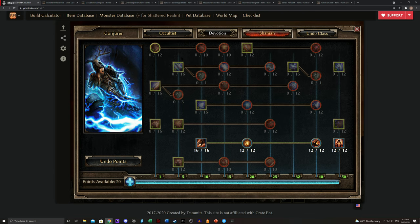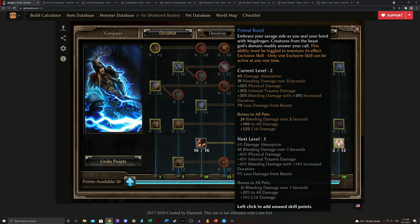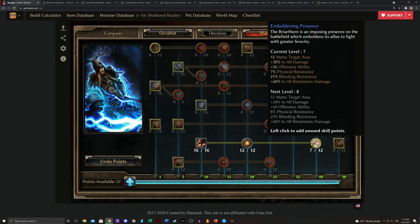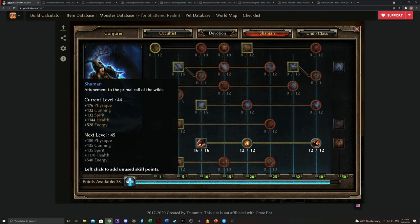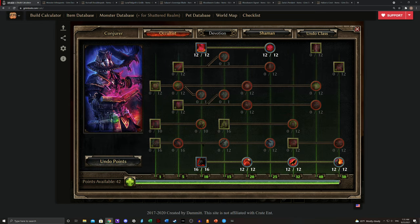That's generally how you want to start. Once you get past Cronley, really you're just basically rushing your pets up to their special attacks. After you get Emboldening Presence on the Briarthorn, that's when you have to really make your decision — to actually pick how pet-focused you're going to be. Once you get Emboldening Presence, you have to make a decision on the other two: which one of the other two you're keeping.